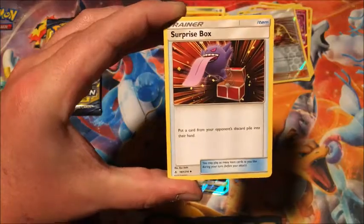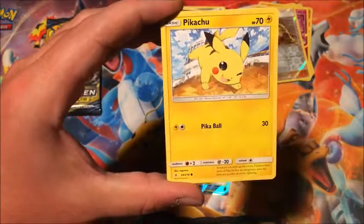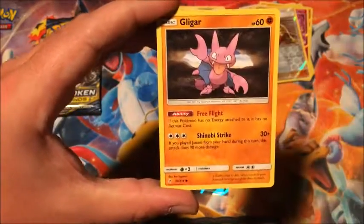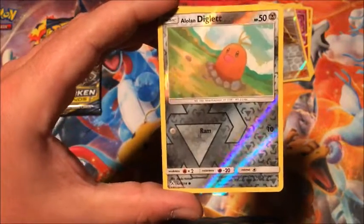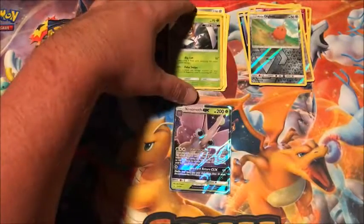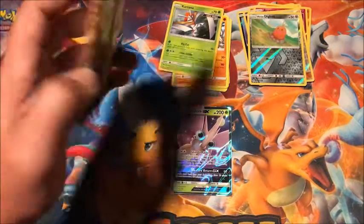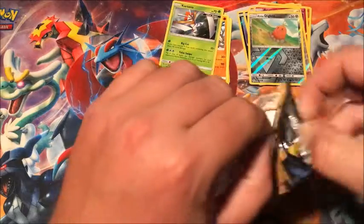Two more packs left — can we get something else, or was the Venomoth Ultra Rare all we got? Seventh pack: Fire Energy, Surprise Box, Chatot, Larvitar, Pikachu, Alolan Sandslash, Grubbin, Gastly, Gligar, Spritzy, Alolan Diglett, and the rare is a holographic Kartana. Two holos and an ultra rare — not too shabby, not the best, but hey.